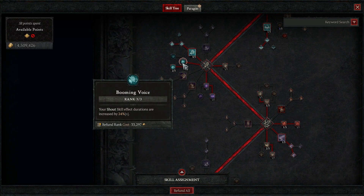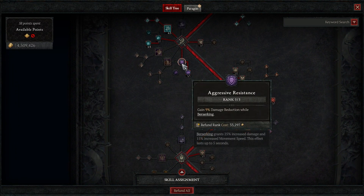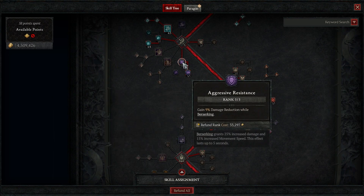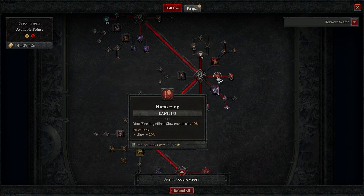Then we take Enhanced and Power War Cry, and then Booming Voice — all three, this is a must. Anything that uses more than one shout, you're going to take all three of these. Guttural Yell — we take two for some damage reduction. Three in both Aggressive Resistance and Prolific Fury, just for fury generation and damage reduction. Then one in Pit Fighter just to get to No Mercy — we slow enemies and increase crit strike against slowed enemies.